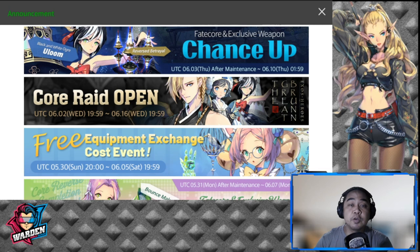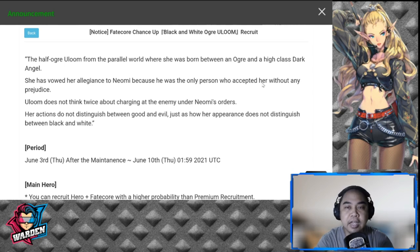Hey everyone, welcome back to another Exo Zeros video. Today we're going to discuss another FCO Loom fate core. Exos actually has a habit of giving out multiple fate cores to one hero, so this is another instance of that. FCO Loom has another fate core which is actually more pleasing aesthetically.